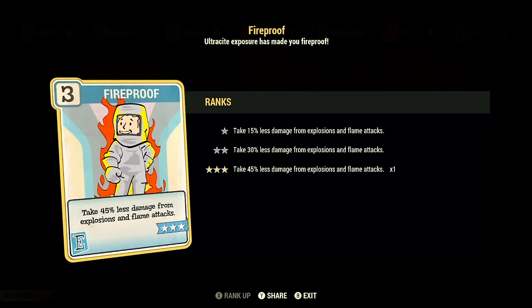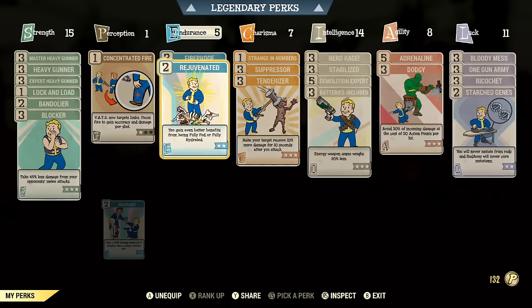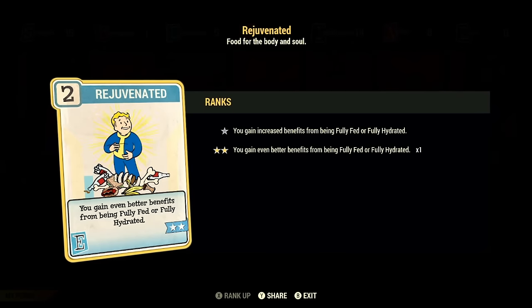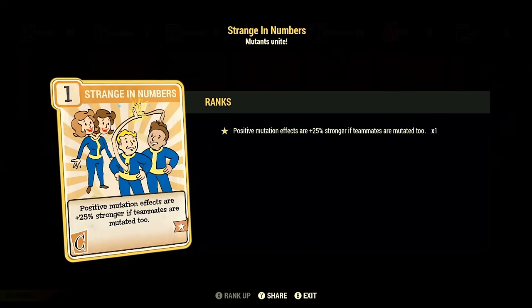In Endurance, we've taken max rank of Fireproof, which makes us take 45% less damage from explosions and flame attacks — very useful, including when we might accidentally shoot ourselves with explosive weapons. Then we take max rank of Rejuvenated. It pairs very nicely with our Overeater's armor since we want to be at full hunger and full thirst at all times. We get a lot more health, a lot of AP regeneration, plus a +1 to Strength and +1 to Endurance. Very useful with good synergy for this build.